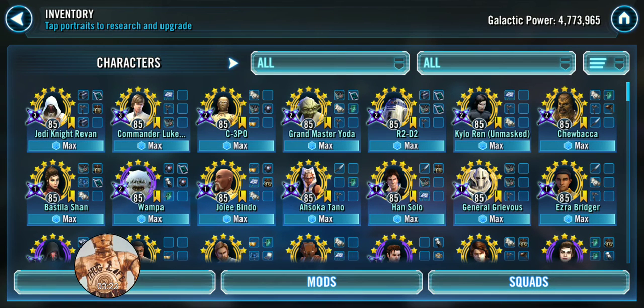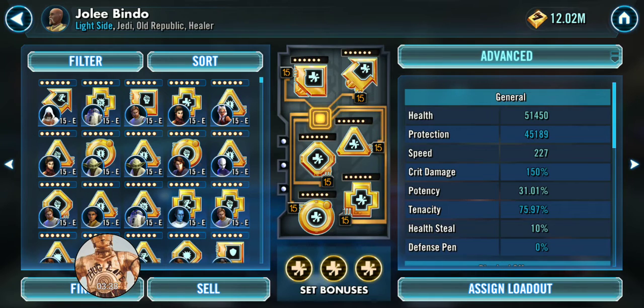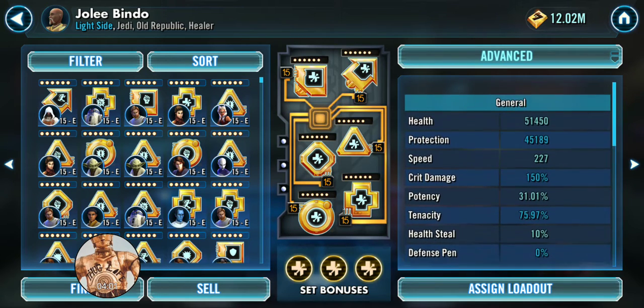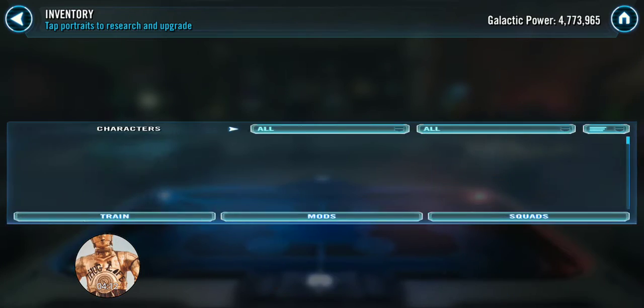Bastila's primary role is giving buffs to Grandmaster Yoda and keeping buff blocks up on other team members. Another key component is Jolee Bindo — he's primarily there to keep your team alive, so make him as tanky as possible. He's close to 100,000 health and protection, not quite as high as Bastila. You also want him fast so he can revive fallen Jedi. Don't worry too much about crit damage; make him fast, tanky, and keep his tenacity high so he doesn't get buff-blocked.